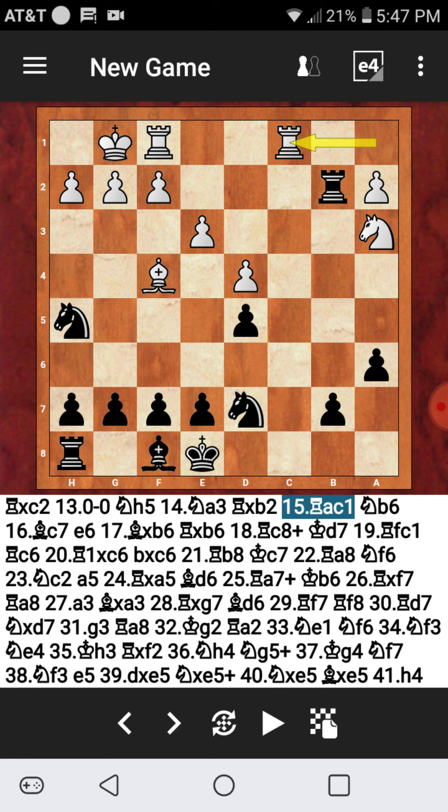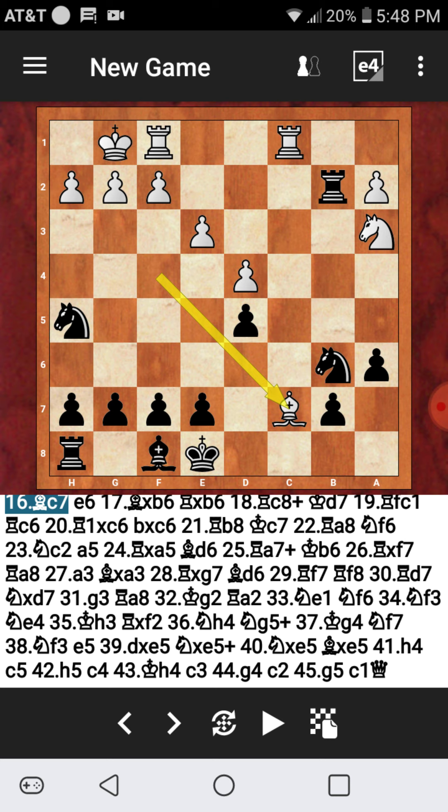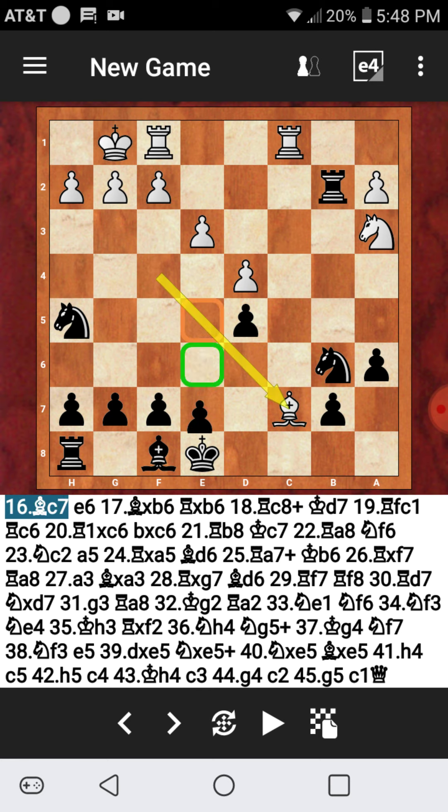Rook captures on b2 — that's totally fine. Now there might be a little trouble for black: white plays Rook a to c1, and after Knight b6, covering the check square — notice the nice prophylaxis, defending the check square. The computer says if you're going to move the knight, go somewhere like a4. We're under attack, so can you find the move your instructor played? Remember, black is up a whole minor piece but still under some pressure on the kingside.